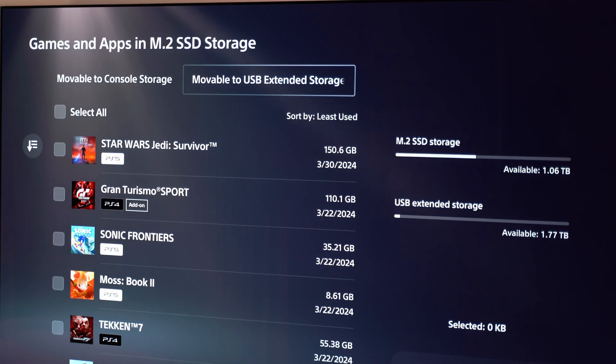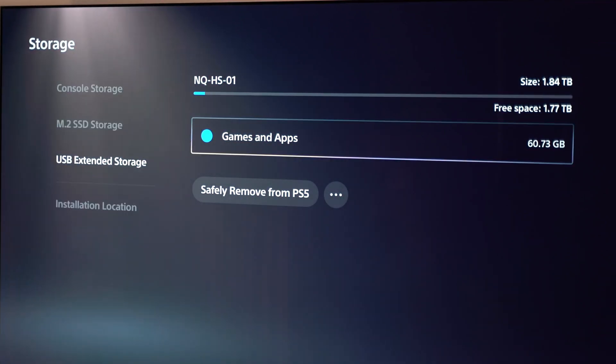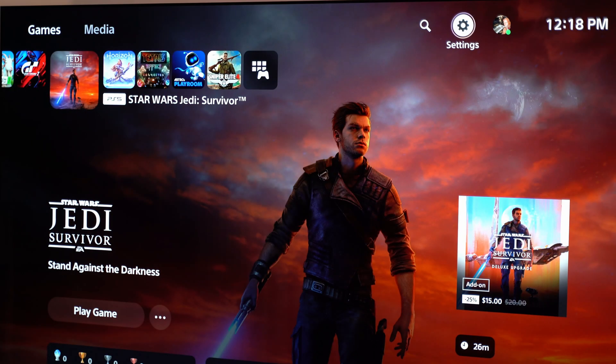Okay, that's all done. Let's take a look. If we go to External Storage we can see we have a 1.84 terabyte drive and we have one game — PGA Tour at 60 gigabytes — on there. So let's turn off the PlayStation, open it up, insert that M.2 drive into the PlayStation, and see if this works.